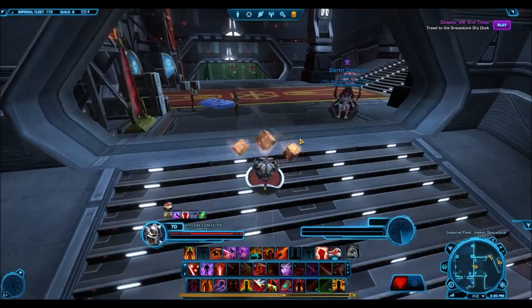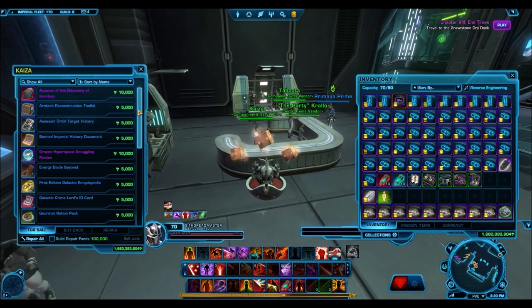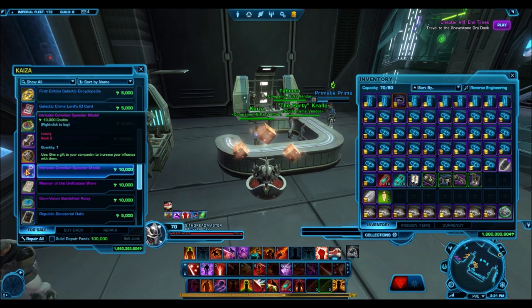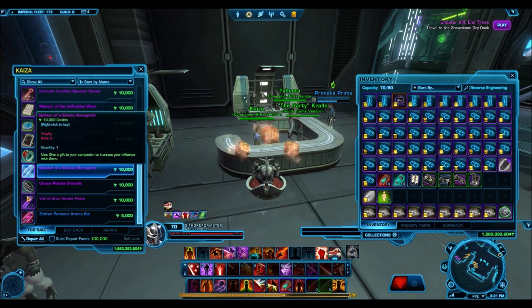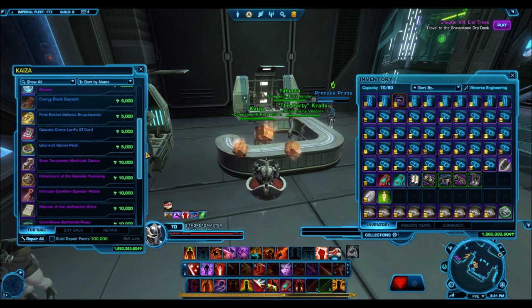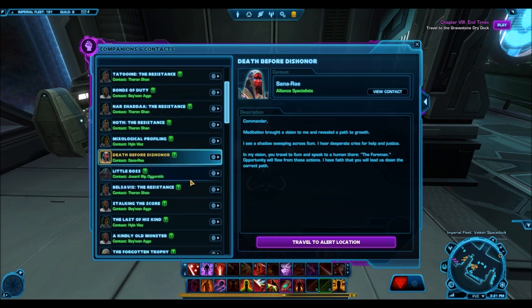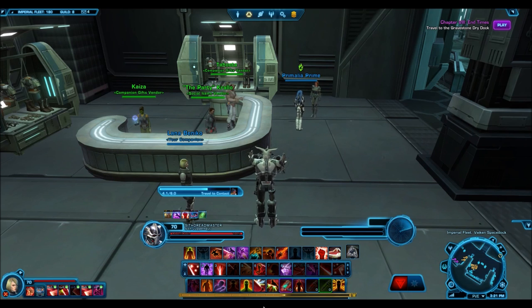Finally we have the companion gifts vendor. This vendor used to give companion gifts for Common Data Crystals, but now it gives them for credits, and it's insanely cheap - stockpile on these things. Each of the purple artifact-level gifts used to cost 10 Common Data Crystals, now it only costs 10,000 credits. That's actually what these used to go for on the GTN. This might mean the GTN price drops even lower - maybe 4,000 to 5,000 credits each - since people know they can just run to that vendor. So definitely don't get duped on the GTN by people putting it up for way higher than you need to pay; just go to the vendor and get it for 10,000 credits.